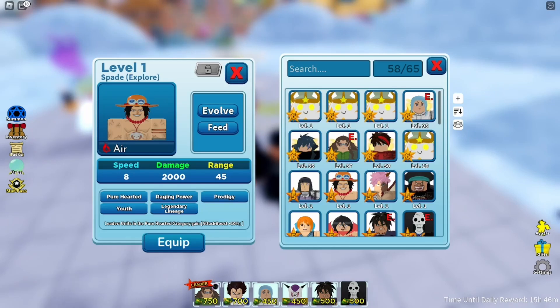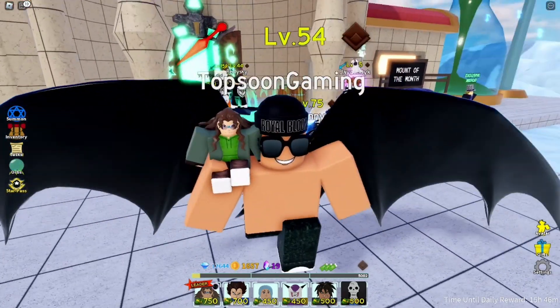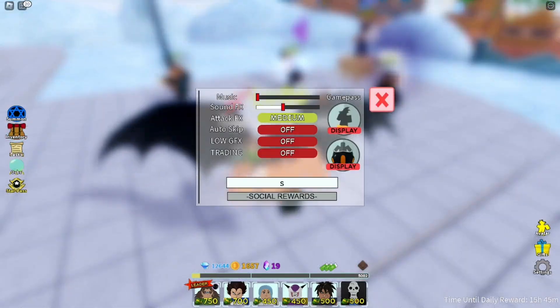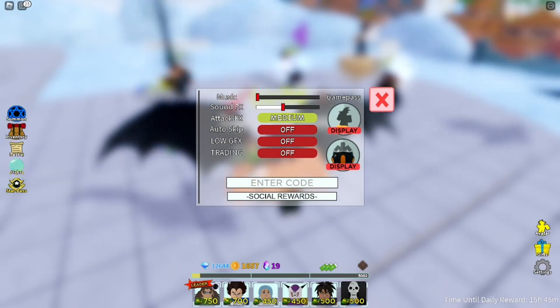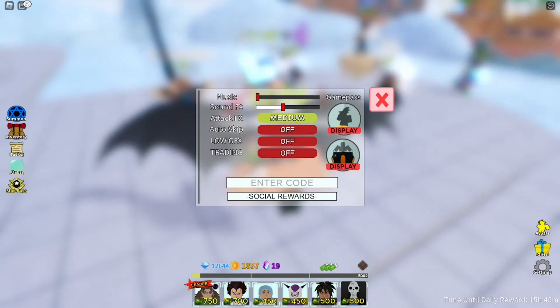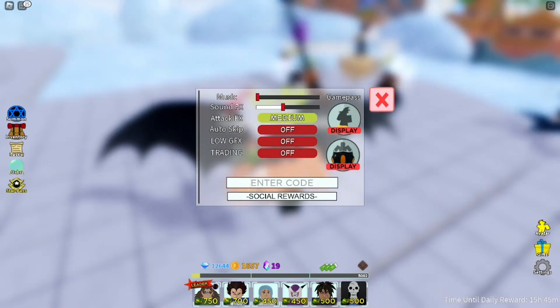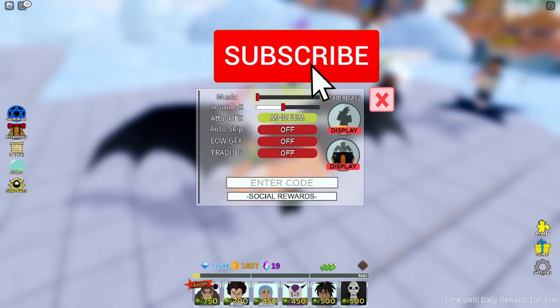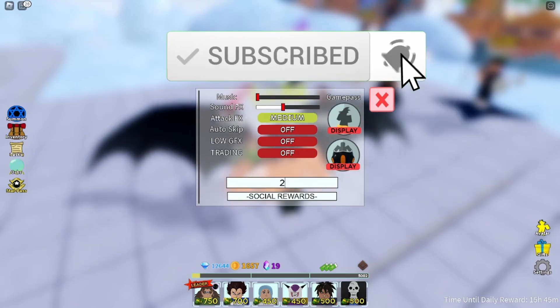We're gonna go ahead and get started with the working codes now. We have a lot of working codes since we've gotten a new update. Go over to the settings section and type in the codes in the box that says 'Enter Code.' Do not skip any part — watch all the way to the end so you don't miss out on the codes. Make sure you hit the like and subscribe button.